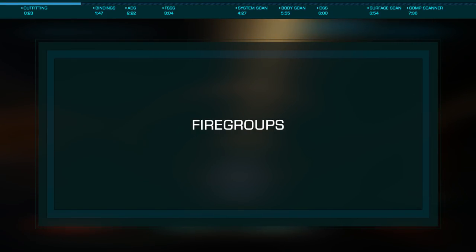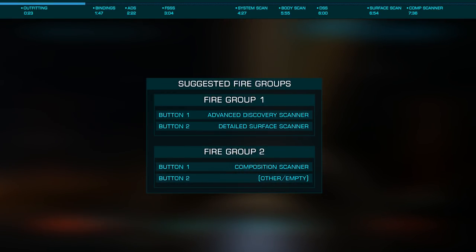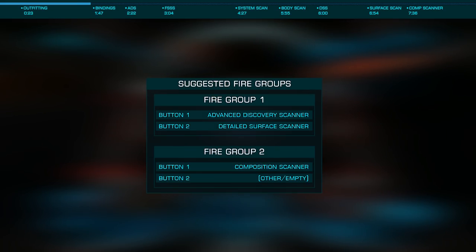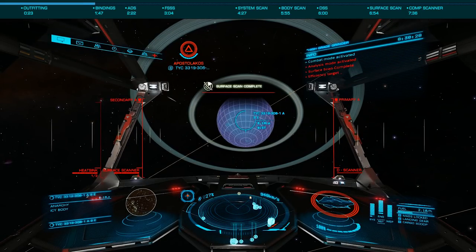Let's now briefly look at fire groups as we'll need to bind three modules: the ADS, DSS, and Composition Scanner. I find having the ADS and DSS bound to the same fire group works best, with the Composition Scanner in a group alone, or possibly with other modules you may have outfitted.